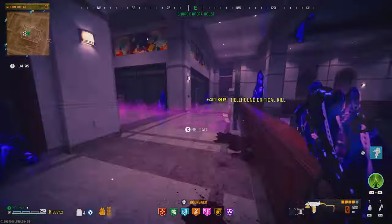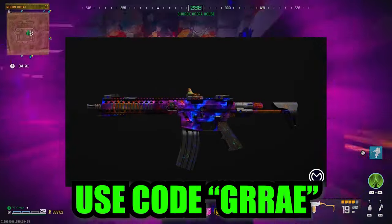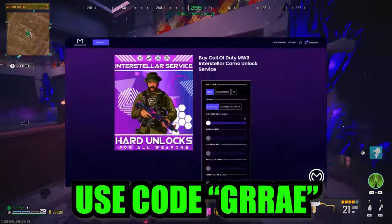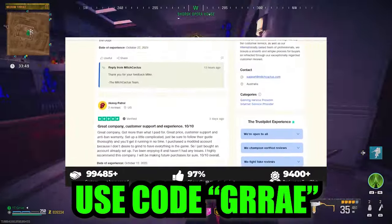However, if you want to make this much easier, then you can get camo unlocks, max out all your guns, or even get bot lobbies, so check out mitchcactus.com. They're 100% legit, so use code GRAVE for 5% off. The link is in the description.